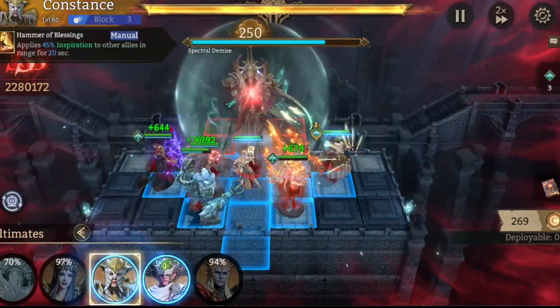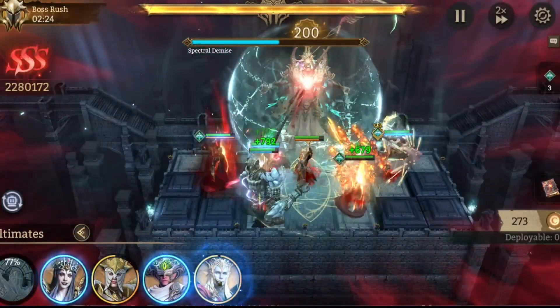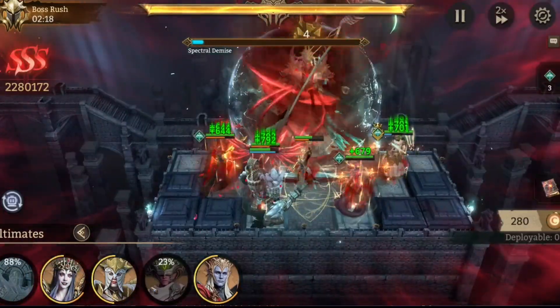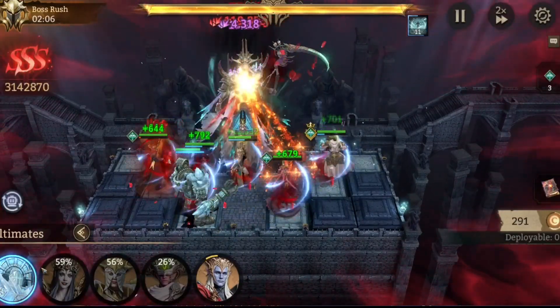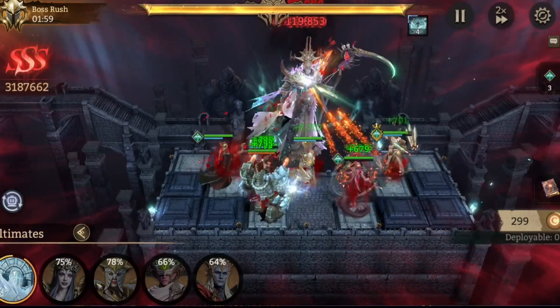This one should be easy. Pop Constance right away, pop Silas, and then go with Yovar and Helga so they all get the Rage immediately. Nine seconds — we pop Cetrum.